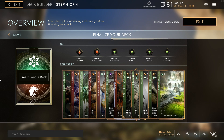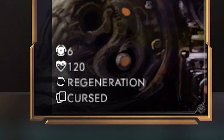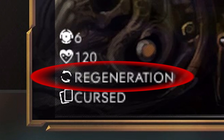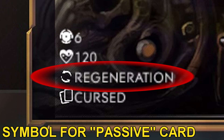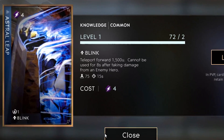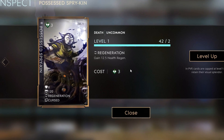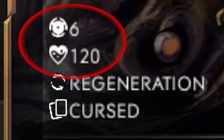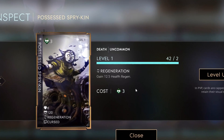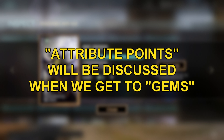Before you choose your 12 cards, let's analyze the anatomy of a card. Every card will have an effect located at the bottom of the card, telling you what the card does and whether it is passive or active. Active cards may have a mana cost and usually all active cards will have a cooldown. Near the top left of the card it will display the number of attribute points needed to slot the card.